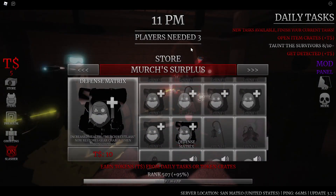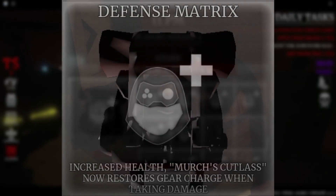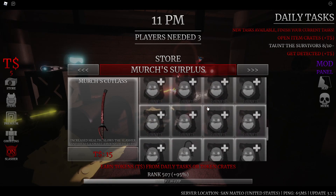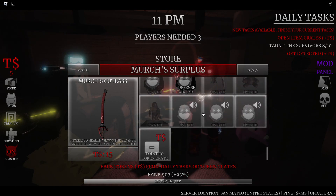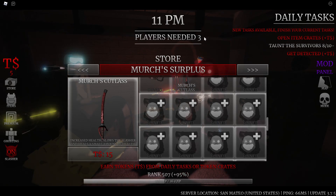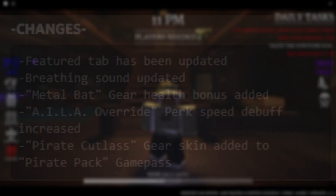We also have a perk for it called the Defense Matrix, so not only does the Merch's Cutlass give you increased health, but it also restores gear charge when taking damage. Honestly, I think a lot of people who were going to use the metal bat will probably switch over to the Merch's Surplus version, because people have been complaining that with the metal bat, even though it slows the slasher, they still have a chance to hit you — it doesn't matter if you get that added speed effect. This Defense Matrix perk should actually help fix that.